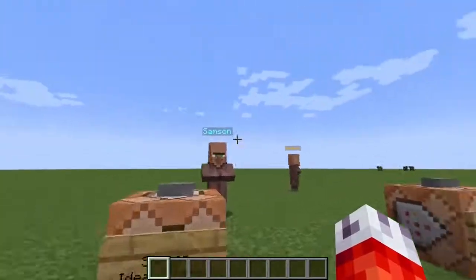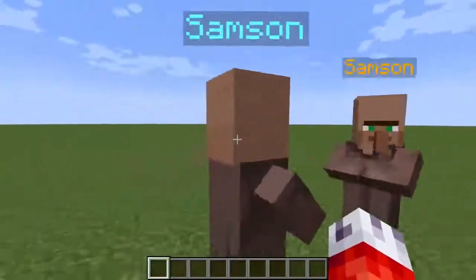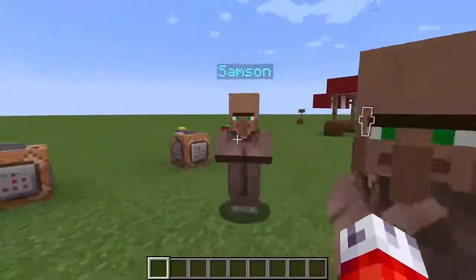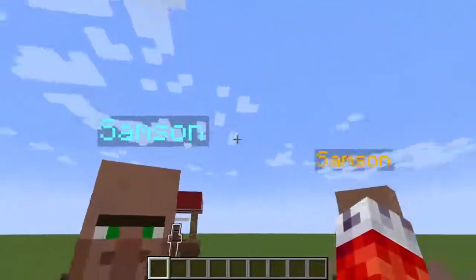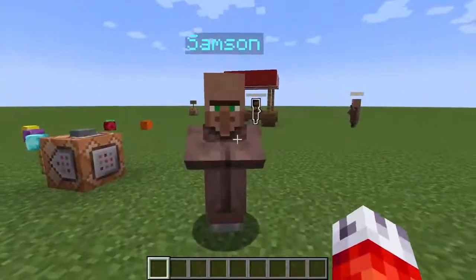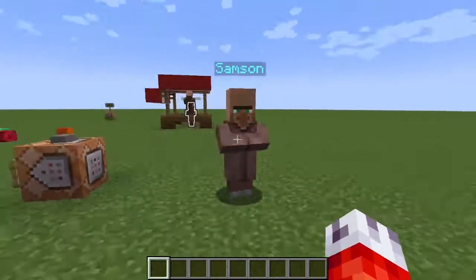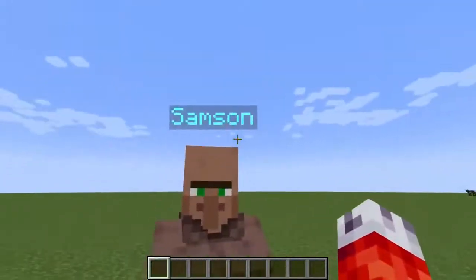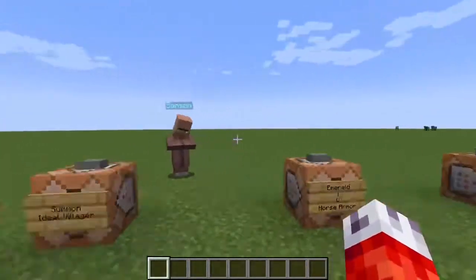Now Samson here is our ideal villager for setting up trades. There are other flags you can use to customize further if you want, but for our sake this is exactly what we want: a custom name with a custom color, he's going to persist in this world even if no one is in his chunk, he can't be damaged in survival mode, and he won't be able to move. Even if you just want to populate your cities or map with villagers that have custom names and can't move or even walk around a little bit, you could stop here and have these untradeable villagers that give your cities more life.